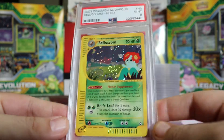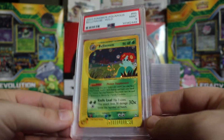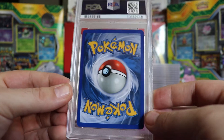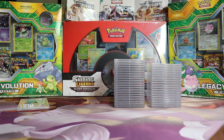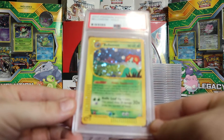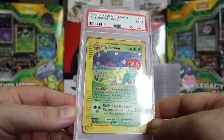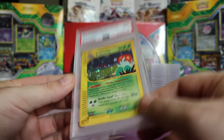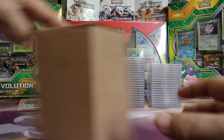Next we have a Mint 9 Belossom. I thought I had more of these — I want to say there are like 3 in this order. Last one of the second box: a Mint 9 Belossom holo from Aquapolis. So no 10 on that one.